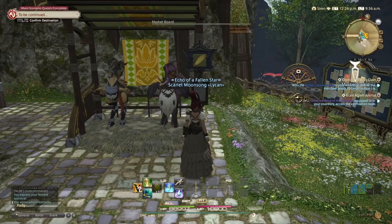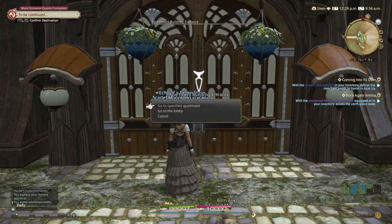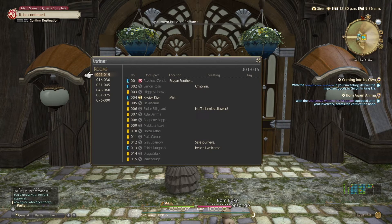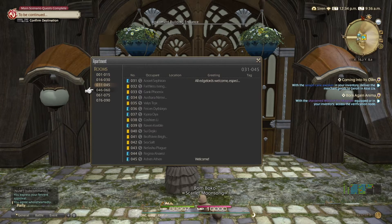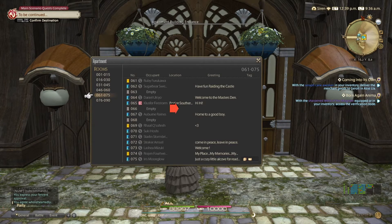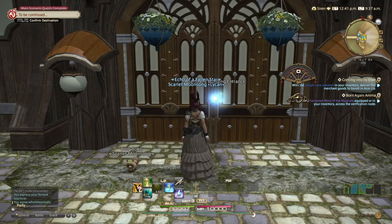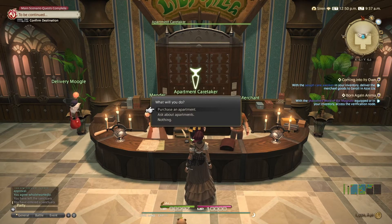Each ward has an apartment building in the same place — whether that's in Ul'dah, Lavender Beds, or similar areas. Here I'm showing you the board that lists rooms 1 through 15 and 16 through 30. You can see people's names there — some are blue, some are yellow. The blue ones mean you can come in and check out their place; the yellow ones say stay away. And where it says 'empty,' those rooms are available for purchase.